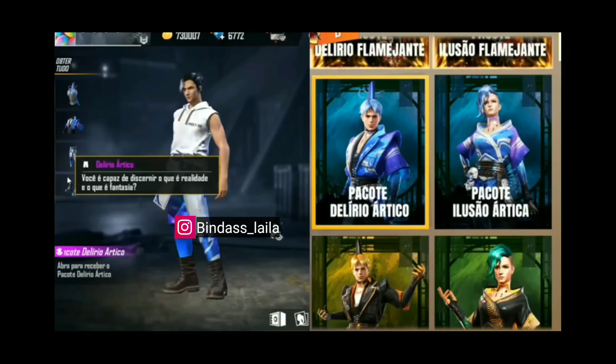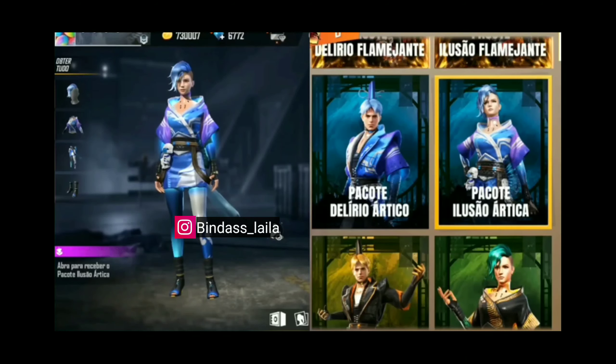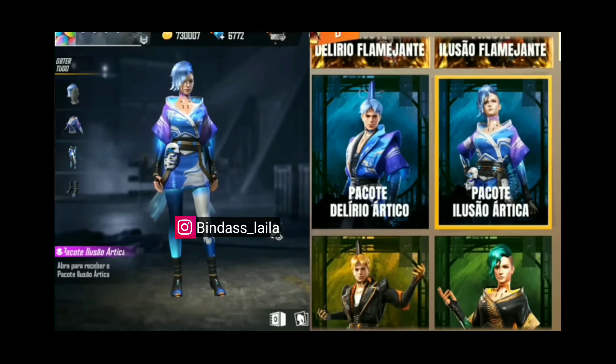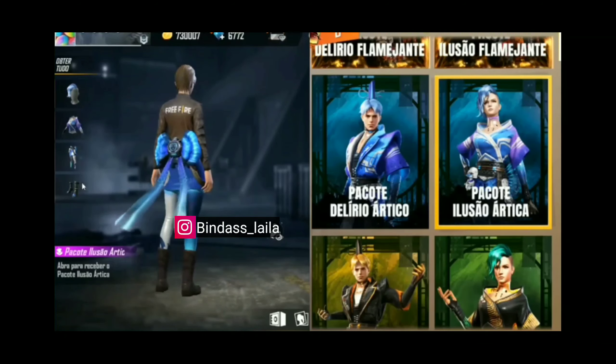Top, bottom, and shoes. The second female bundle is a combination of blue — the combination is the same as before, all the things are the same. Personally, I don't think the flower design is good, but the key difference is that this bundle does not have a face mask.